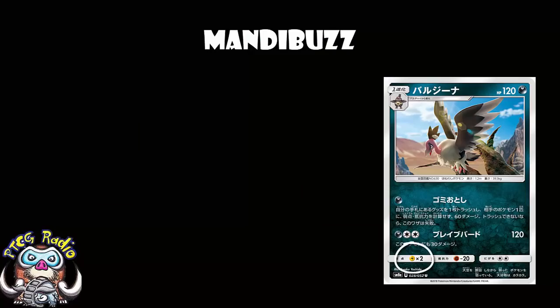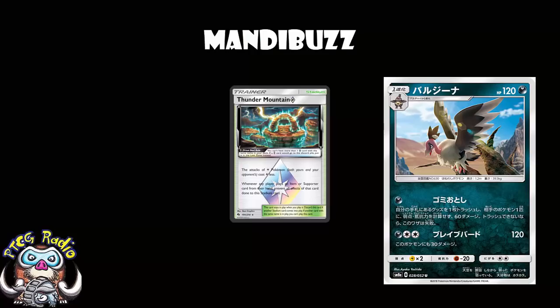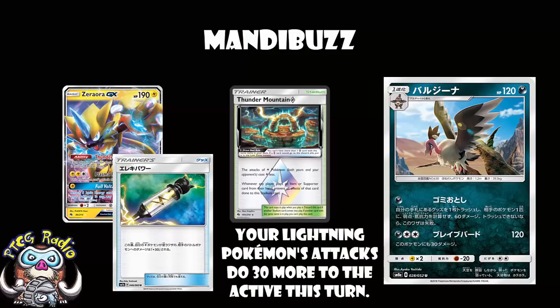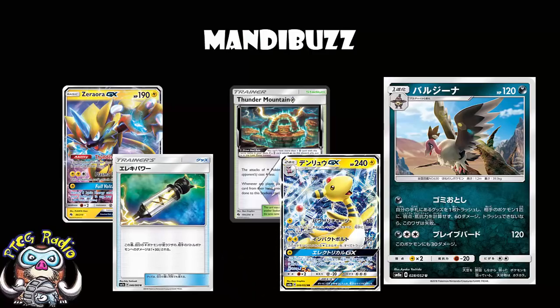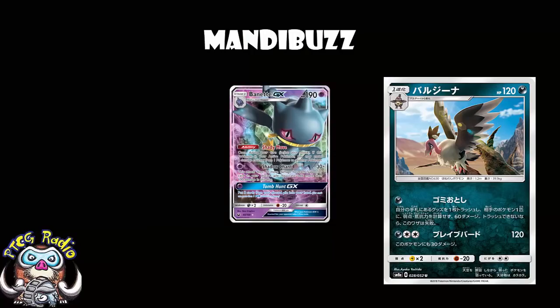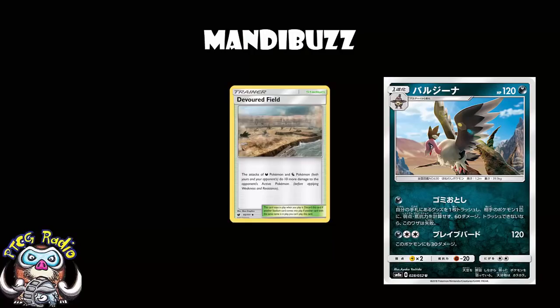The weakness to lightning used to be really good, but recently we've had a whole bunch of cards coming out soon — like Thunder Mountain, which reduces the attack cost of lightning Pokémon by one lightning energy; Zebstrika, that gives free retreat to any Pokémon with lightning energy attached; and especially Electro Power, which adds 30 damage to the attacks of lightning Pokémon. So a lightning Pokémon doing 30 damage — like Ampharos or Galvantula — suddenly with a single Electro Power does 60, doubled for weakness: 120. That ain't good. Although being a Darkness Pokémon, you are hitting weakness against Buzzwole, which did very well at Philadelphia Regionals recently — I believe it took third place. And you get access to Devoured Field to do an extra 10 damage.